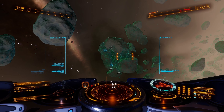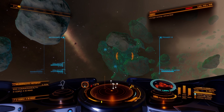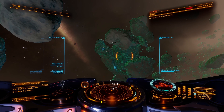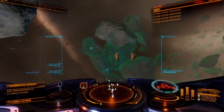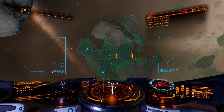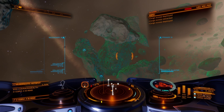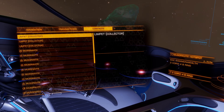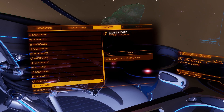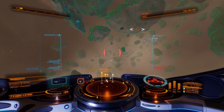Now I'm going to select my abrasion blaster and also launch my collector limpets. You may want to use more limpets than this — you may find it more efficient, and it probably would be — but I'm settling for three on this current build for the time being. The first thing I'm going to do is look for all of the loose chunks and pick them up first.